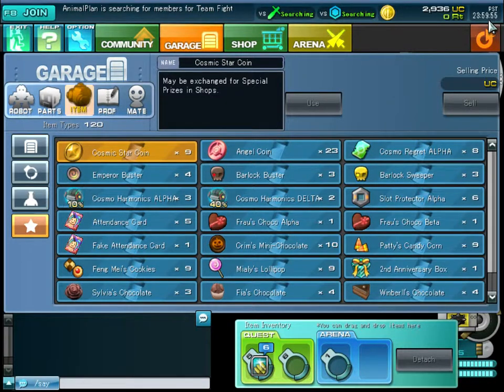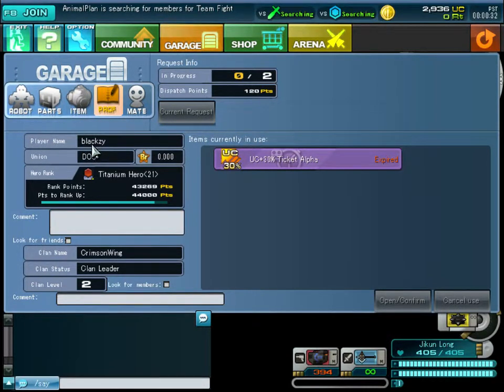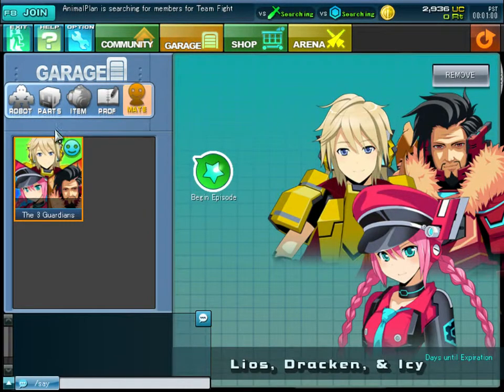RT is the paid money currency of the game. The time just changed over — and no, I am not up at midnight; it is six in the morning and I'm in Australia. There's UC and RT: RT is the paid currency and UC is what you get for winning in the arena. My player name is Blacksy — please don't spam me. My union is Dos BR, and I'm a clan leader of Crimson Wing.